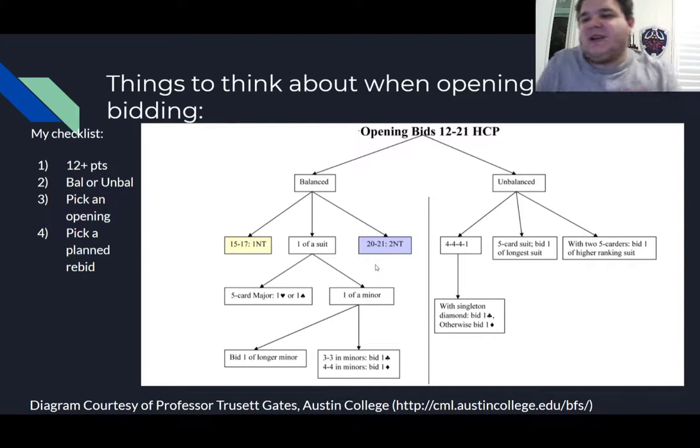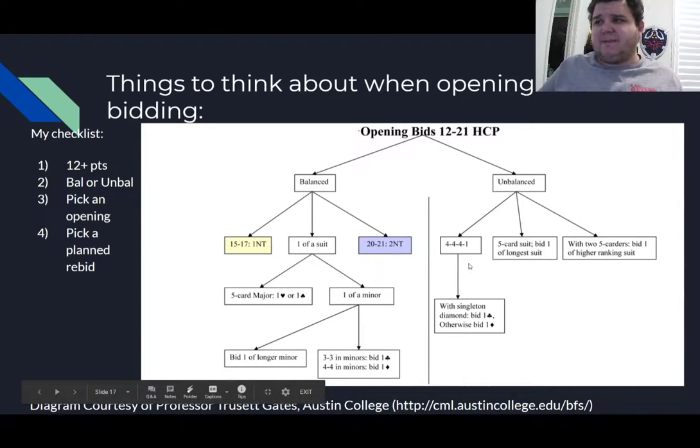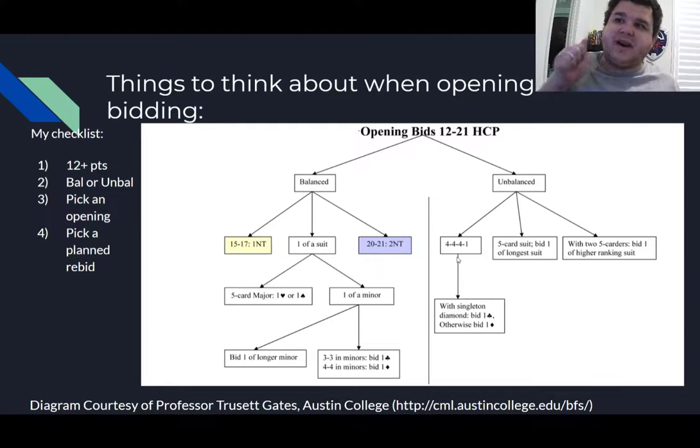We use this diagram from Professor Chusa Gates at Austin College, which really helps conceptualize a hand. We determine: do you have an opening hand? Then think about shape. If unbalanced, open your long suit — particularly five-card suits. We open the higher-ranking of two equals. If you don't have a five-card suit, open a four-card suit, still the higher of equals. Remember, you're only allowed to open a four-card suit if it's clubs or diamonds, because hearts and spades require five.